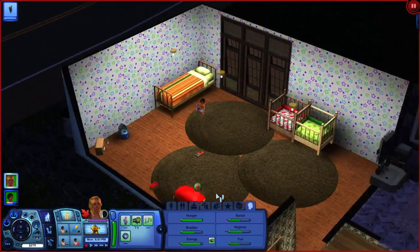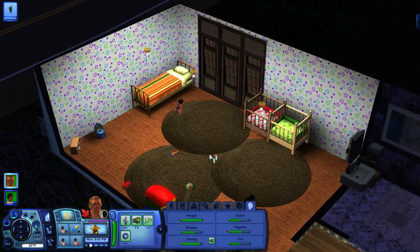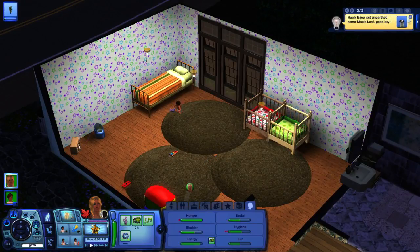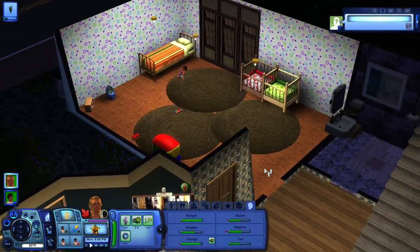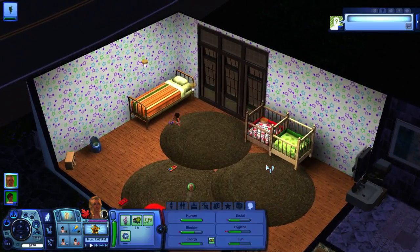Okay, so it's not ideal, but there's a bed. Because I think we'll be aging Jax up soon — if not this part, then in a part or two. I just want to make sure he's got a place to sleep. Unfortunately the nursery is just going to have to be where everybody is for now. It's not the world's greatest bed — in fact, it's five simoleons more than a sleeping bag. But fortunately for kids, the bed quality doesn't seem to matter; they don't get any negative moodlets.